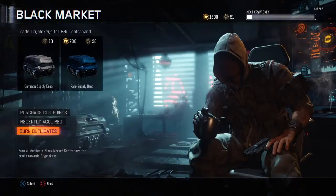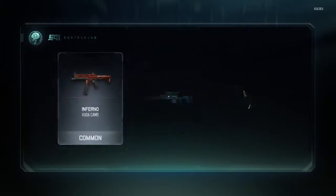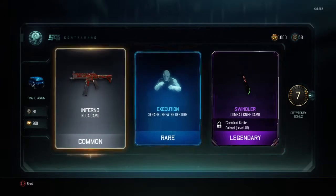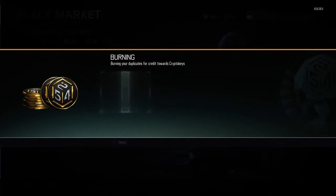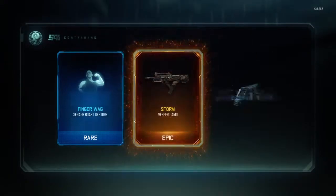We were at 16 crypto keys — alright, let's keep on going. A Serif, a Threaten, and again — oh my god, we're getting so many duplicates. What is this? The game can't be doing this — we can't be getting that many duplicates. Come on, we're getting cool stuff but...